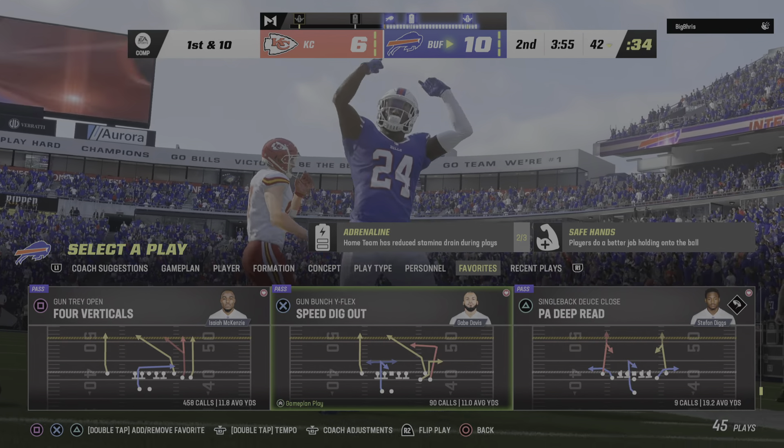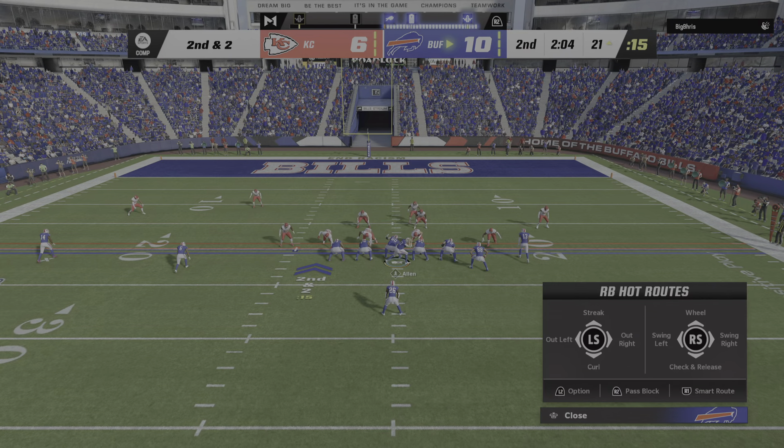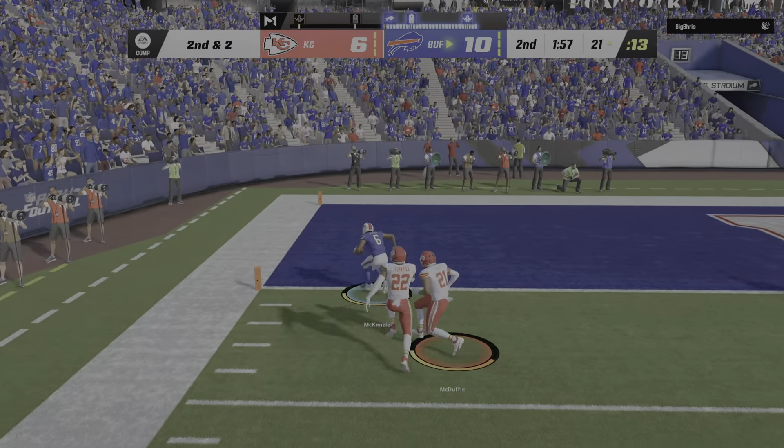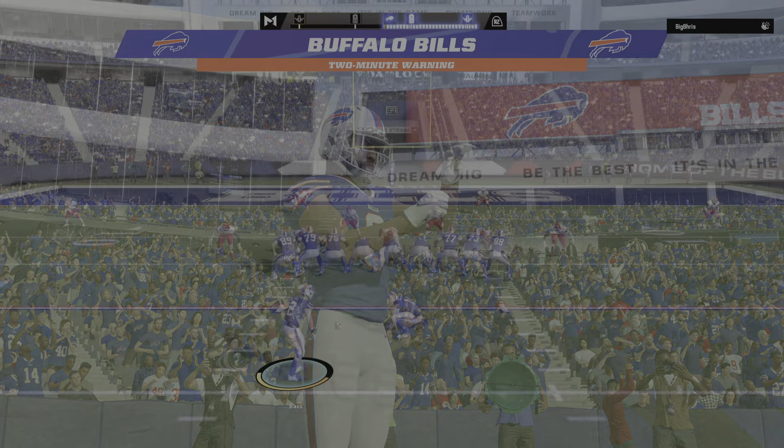Throwing is Allen on third — the throw on target to his receiver McKenzie, and he'll go down but not before getting this inside the 30. First and 10 in Chiefs territory, down to the 29-yard line. They'll try the middle with Cook, and they'll get him down after a pickup of eight — second and two. Still gotta like the way they're moving the football. On second and a couple, Allen looking left side — and he's got him, that's McKenzie. Touchdown!